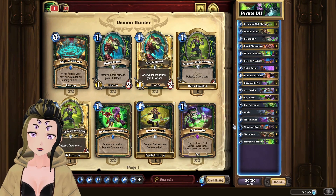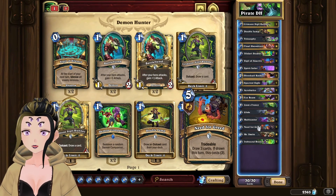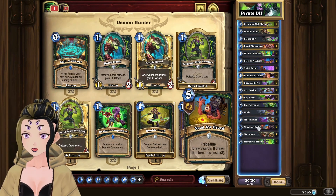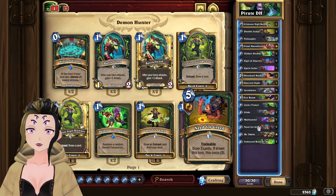Mr. Smite is not the only new card that found its home in this deck. Multicaster and Need for Greed also fit in the deck, as both provide additional draw power, thus making Questline Demon Hunter even stronger than before.